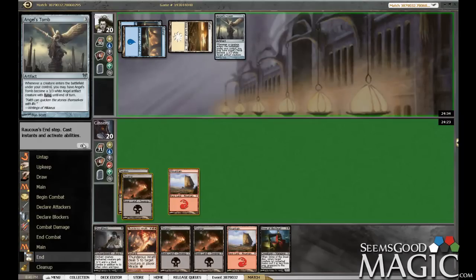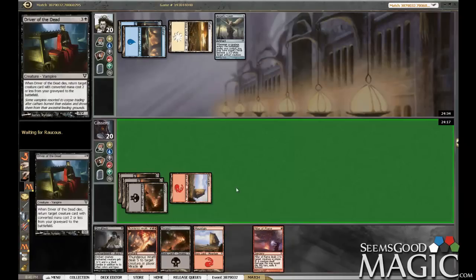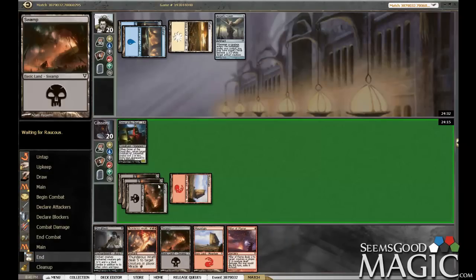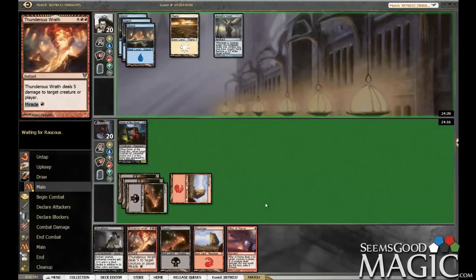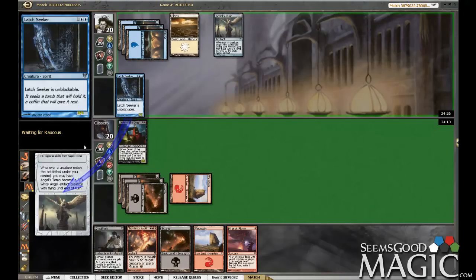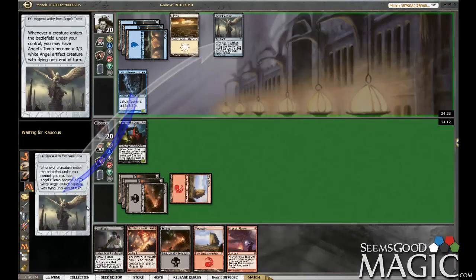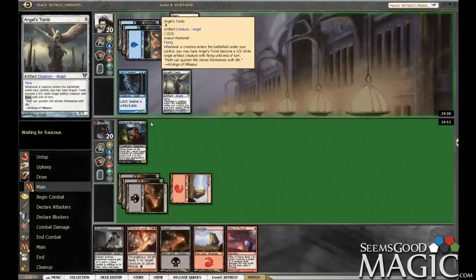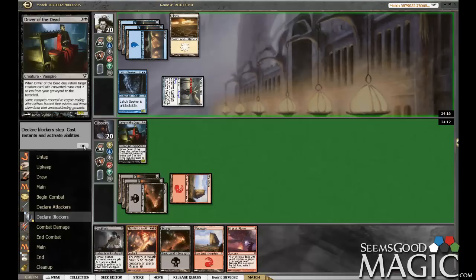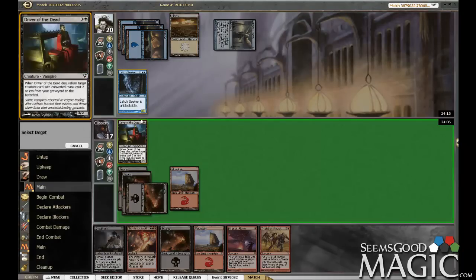Alright, that card's pretty good. Play our dude and get moving. We'll have our Thunderous Wrath man up pretty soon. That's a nice Ghoul Flesh target. So we can trade three damage for a few turns, but we are going to need some draws. So let's Ghoul Flesh.